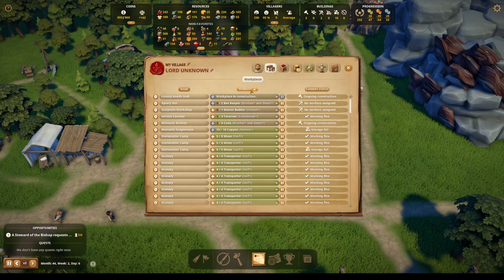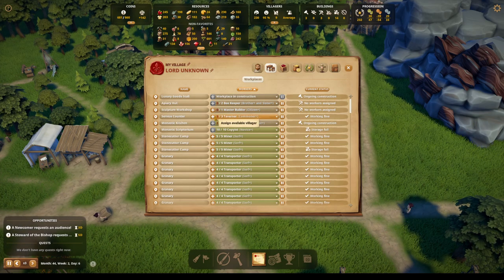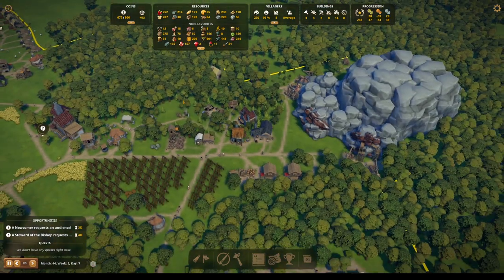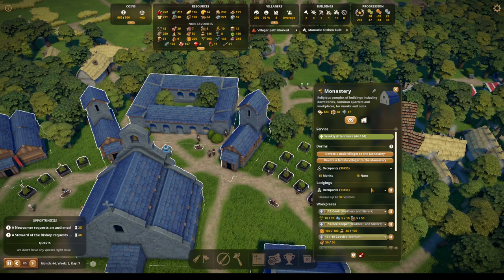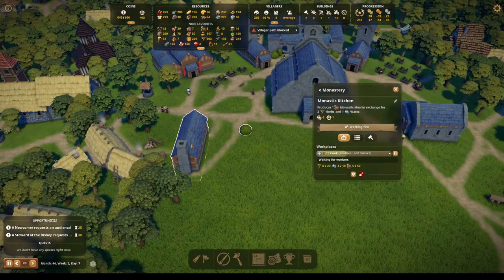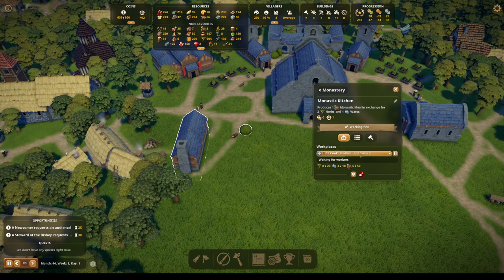Buildings — they want more. Why is that not working? We have another tavern or the monastic kitchen. Oh, do I have to add more nuns and monks? The monastic kitchen is built. I've got 15 and 15. They've got two of five cooks — I thought it told me I could only do two cooks, but it had room for five. That's interesting.